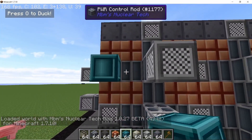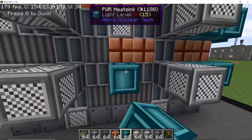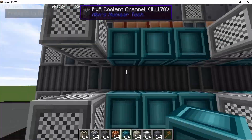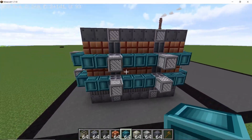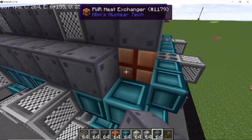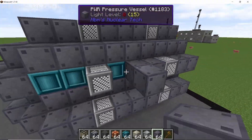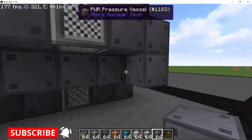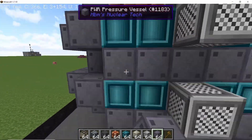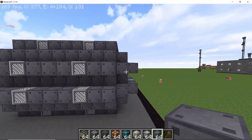Now come to the side of the reactor and place down a lot of heat sinks — 14 on each side: 7 on the top, 7 on the bottom, 14 in total per side. Once that's done, start covering the whole reactor with pressure vessels on every open site. If you miss any, when you go to form the reactor the console will let you know where you've missed a pressure vessel.